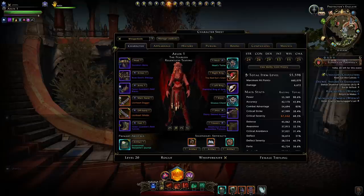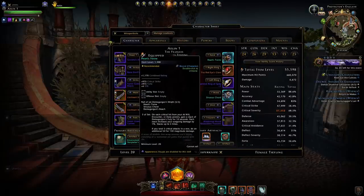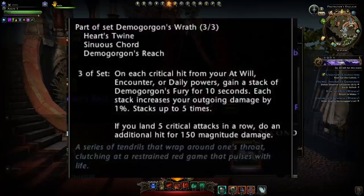They're very similar, and this is the reason why. The Demogorgon's Reach, when we look at its bonus, you can see you can gain up to 5 stacks, which will give you 5% total damage. It also has the additional benefit that whenever you deal 5 critical hits in a row, you will deal 150 magnitude damage. This is harder to proc off than you might think, and also this 150 magnitude is not actually what you'd think it's supposed to be.